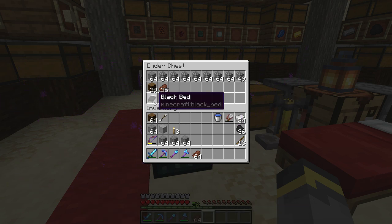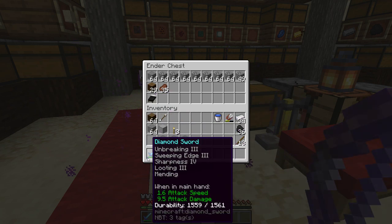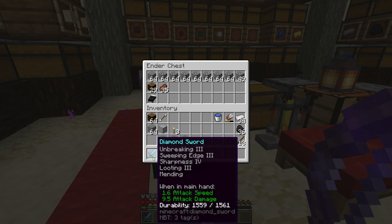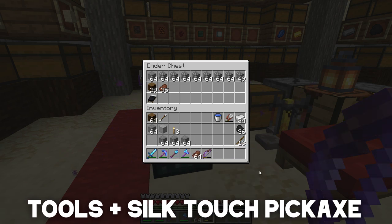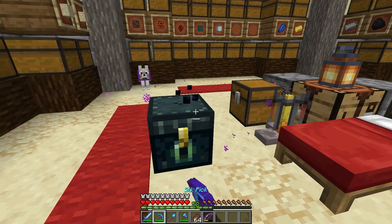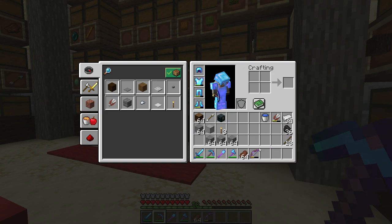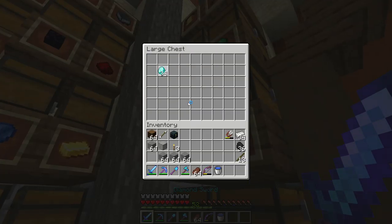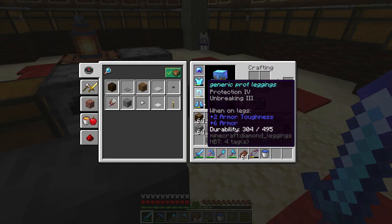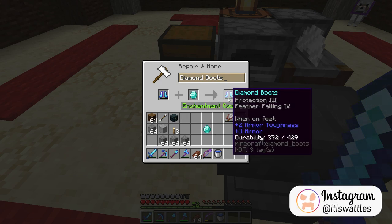A bed can be left at home — just leave it in the ender chest. You'll definitely want a bow and a sword, and if possible get looting 3 on that sword — we'll talk about that more once we're at an end city. Maybe some basic tools, a silk touch pickaxe so you can break and replace your ender chest, maybe a pumpkin helmet if you don't want endermen to get mad at you, and definitely a water bucket — endermen can't swim, so if they're swarming you, put the water down and stand in it.